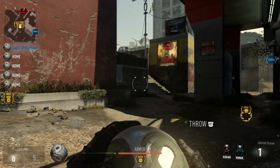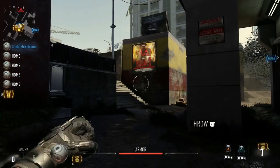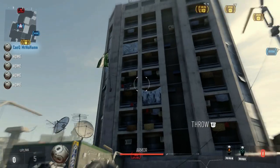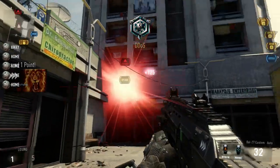Alright guys, so we've changed teams here. So this first spot, all you're going to want to do is run up these stairs, double jump, dash forward, and throw it up, and it'll go in.